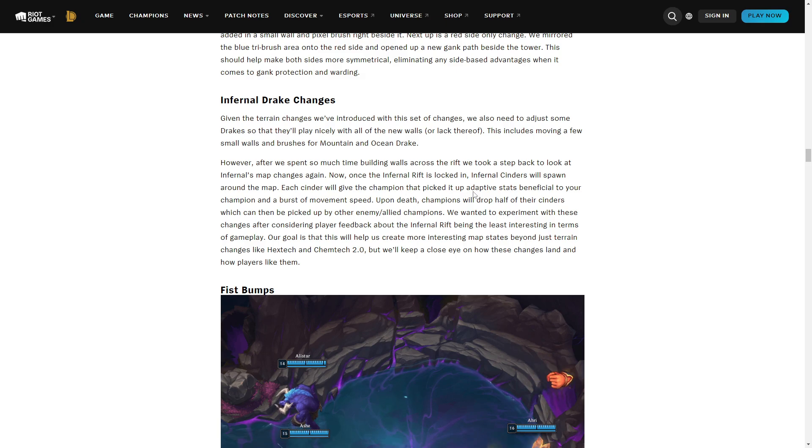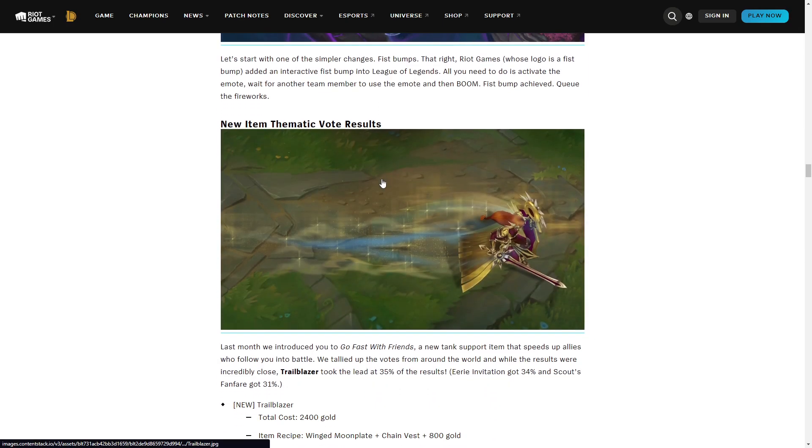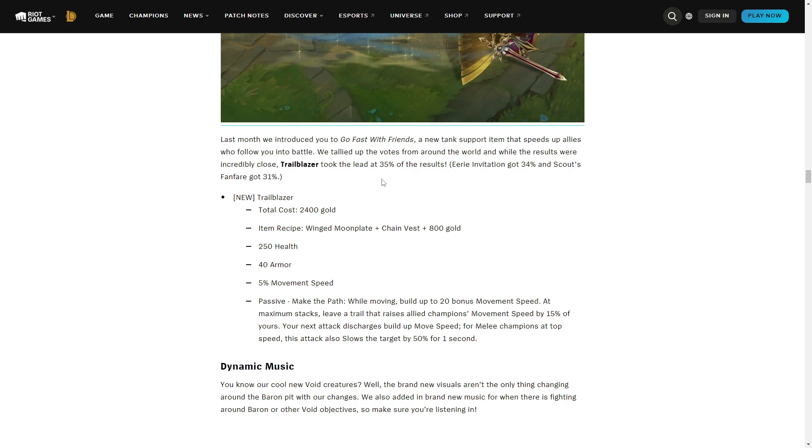There's something with Infernal where they made cinders that give you movement speed and AD. I hope this is not too annoying or snowbally — upon death, champions drop half their cinders which can be picked up by the enemy. I suppose it's going to be something small, just a small amount of stats to make it a fun mini-game. Now there's a new item called Trailblazer — a community-voted name — and looking at it, it seems quite valuable and could definitely be strong.